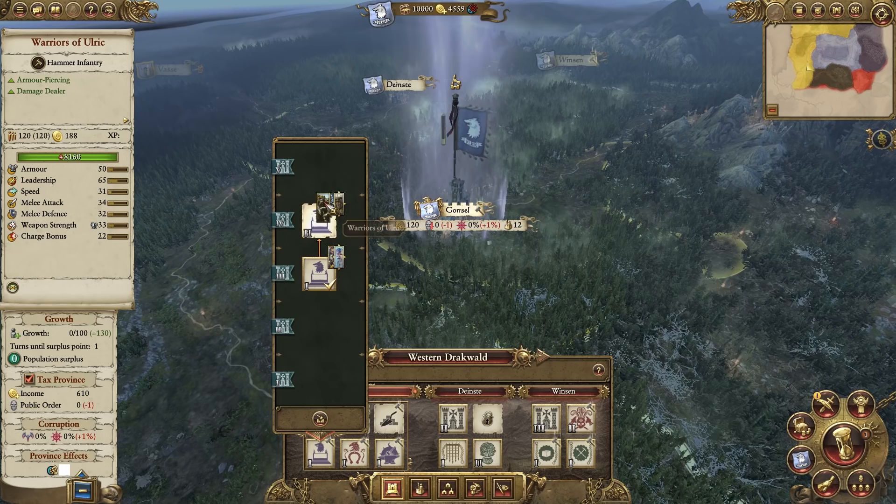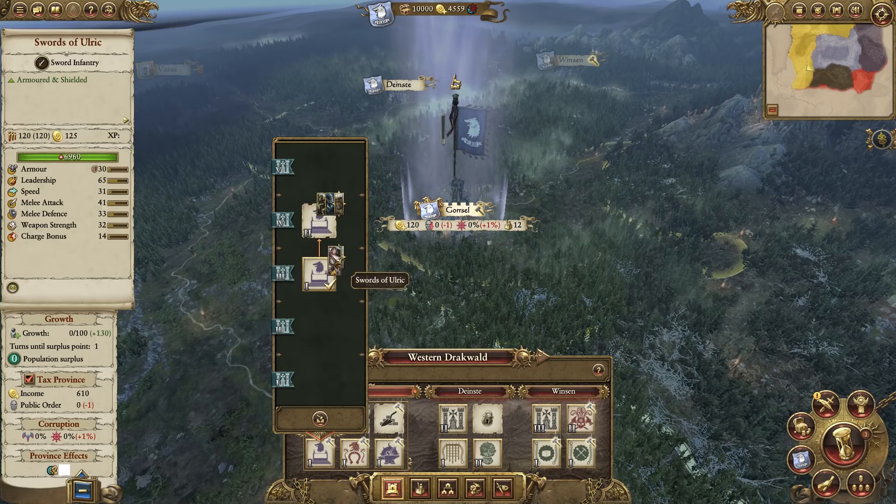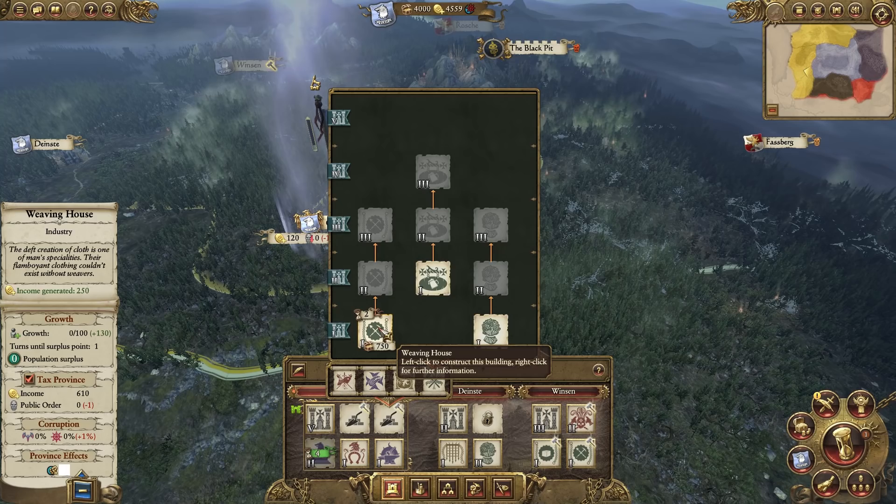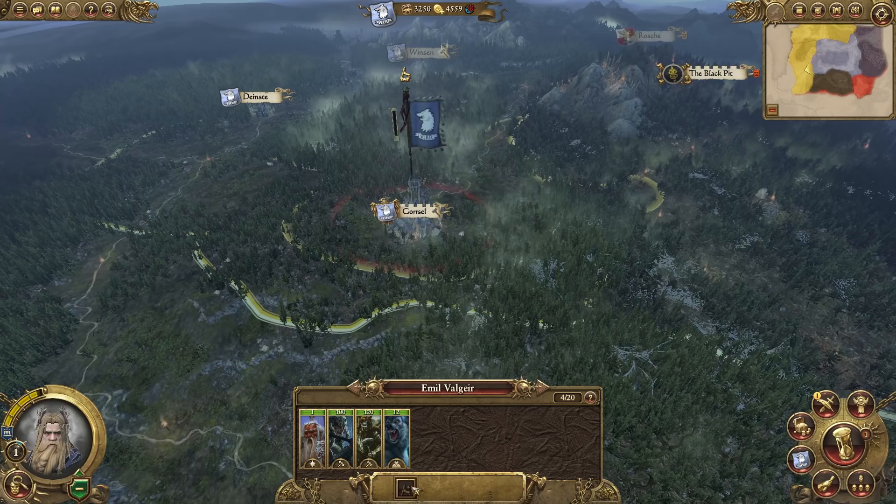Actually, I wouldn't mind getting to upgrade and getting some of these Wolfkin and Warriors of Ulrich straight off the bat. I think that's what I'm going to do. It's pretty expensive but I think it'll be worth it. We'll also look to get some more economic buildings - a weaver's house could be kind of good, just to help out with our economy.